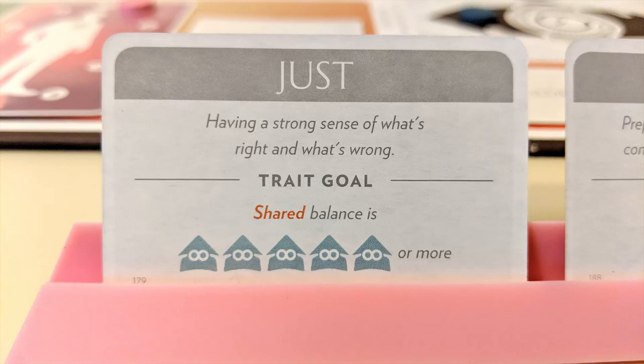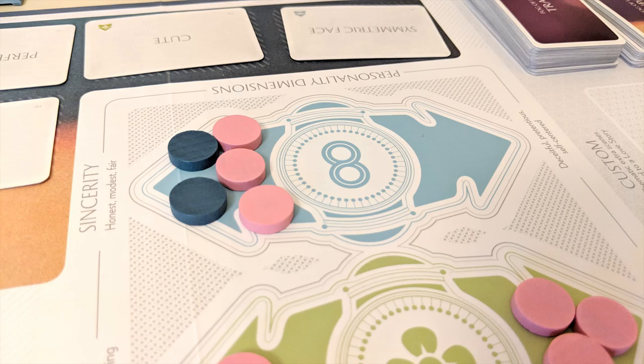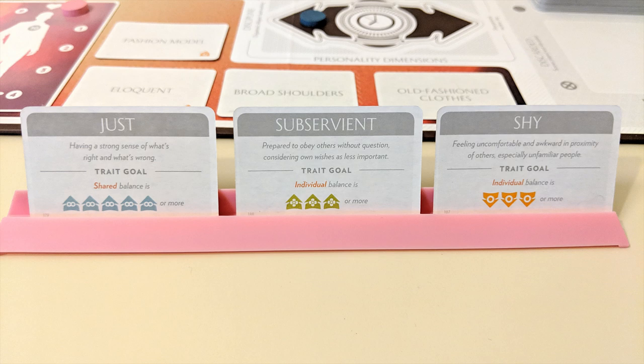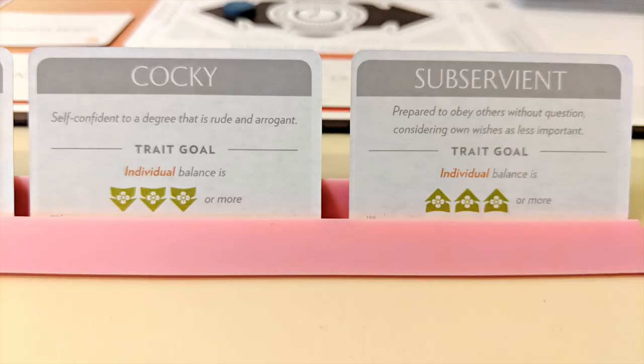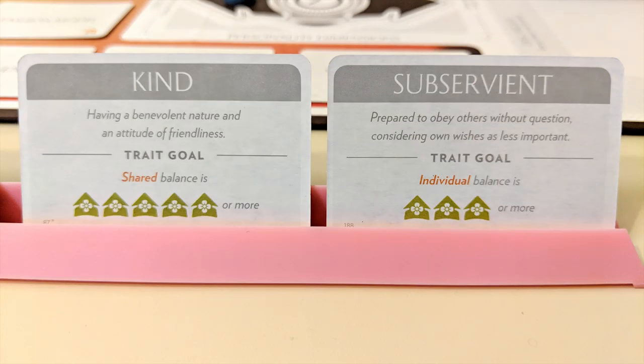Some trait goals are shared rather than individual, which means you have to calculate the required balance using the combined tokens of yourself and your partner in order to complete it. At the end of the game, for each trait goal you complete you'll earn some satisfaction points, but you'll lose points if you're unable to complete them. Keep this in mind when choosing traits, features, and occupations at the start. You probably don't want to keep conflicting cards, especially two goals of the same color going in opposite directions. You can keep two goals of the same color going in the same direction, but for the second card you choose, you'll need to double its printed requirements in order to complete it.